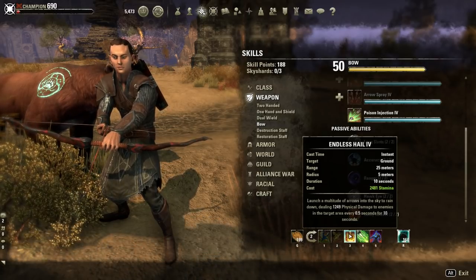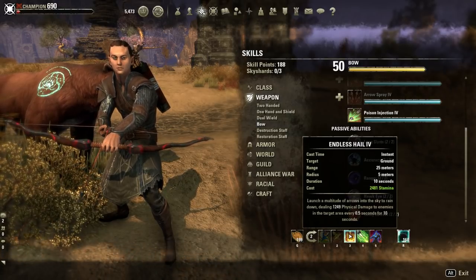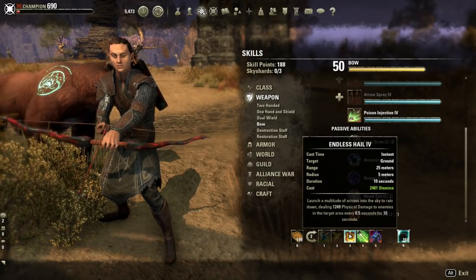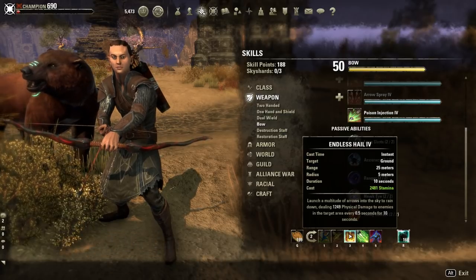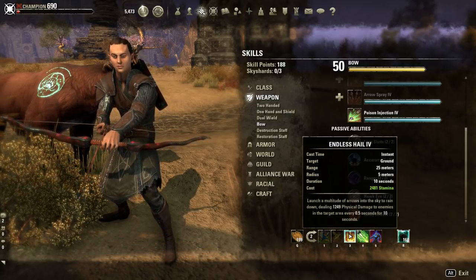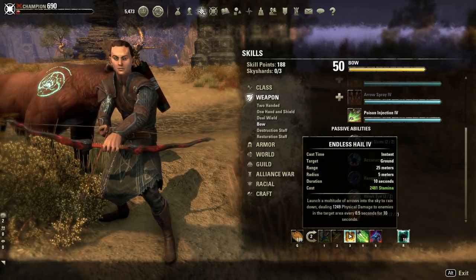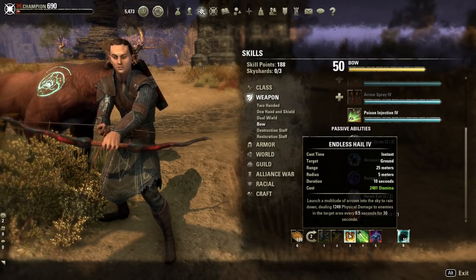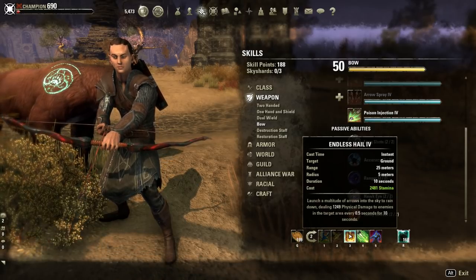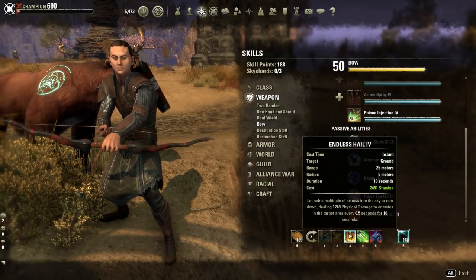Next up we have Endless Hail — this is our only damage over time ability, and that's because it does so much damage over time. When this crits, it can do up to 2 to 4k per tick. The more penetration you have on the enemy, the more damage it does. The 5k penetration you get from Subterranean Assault, the 1.3k from the bow, and the roughly 4k you get from champion points gives you almost 10k penetration from those three sources alone. That puts you over the resistance level of most trash mobs in the open world, public dungeons, delves, and world bosses. So you basically strip them of all their resistances and hit them for max damage almost non-stop.